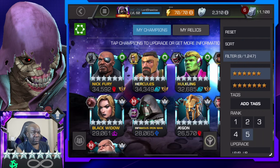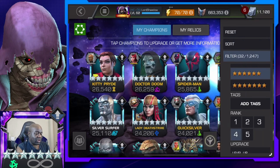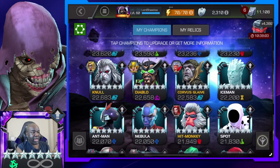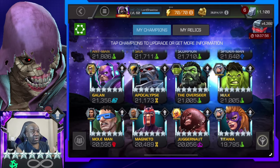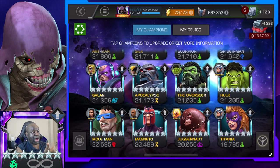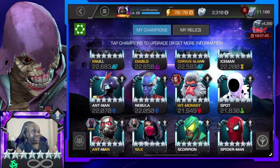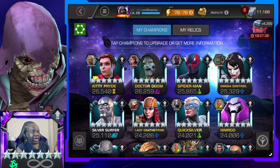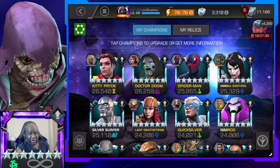I have a total of 243 six-stars, with nine at rank five. Here are my rank fours — most of these I use in some way, whether Alliance Quest, Alliance War, Battlegrounds, or questing. Right now I'm about to go into Alliance War and Magneto and Spider-Man Stark Enhanced are coming with me, so I definitely have a use for these guys at rank four. Many of them will go to rank five when I'm able.